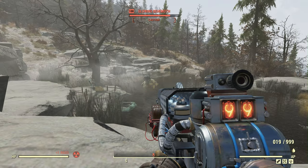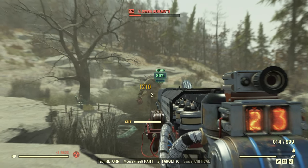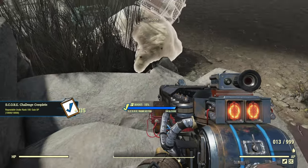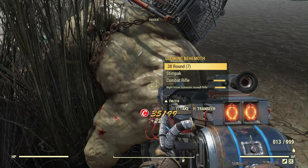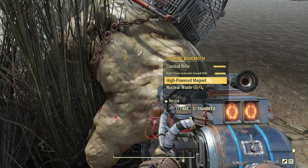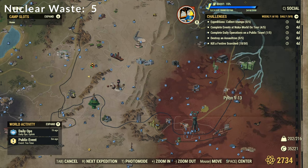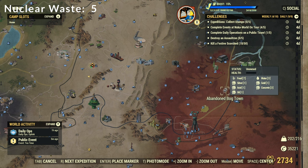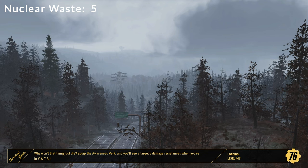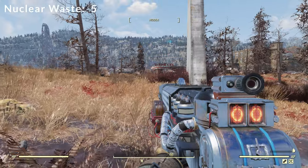We're going to wait for him here and take him down. We got a high-powered magnet out of this one as well — high-powered magnet is one nuclear material basically, and then five nuclear waste. We're just going to go right to the second location where hopefully we'll get one, and that's over at the abandoned bog town. We use the Pylon V-13 spawn point. We'll come in facing the Pylon, then turn over this way and you can see our behemoth over there in the corner.